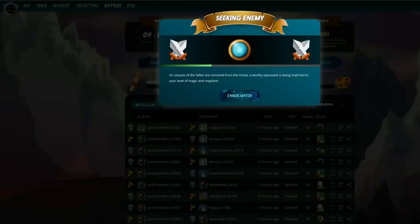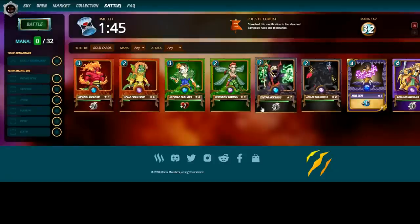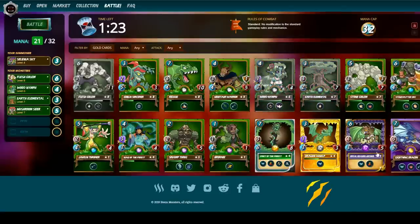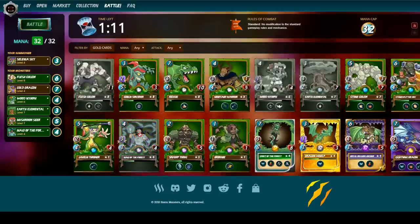We're just waiting to find someone to play against. Now we've found an enemy — let's go ahead and make a team. I'm going to use the standard rules and my Dragon Summoner to summon different characters. I'll go with Earth — playing my Flesh Golem first. I've got a Mana Cap of 32, so plenty to play with. Let's add a couple of standard characters, and I like some of these Dragons too — since I've got a Summoner I can play them. We'll play this Gold Dragon second. With four mana left, we'll play the Spirit of the Forest, then fill the last slot. That's the team — we have two minutes to make a team and then they'll battle it out.